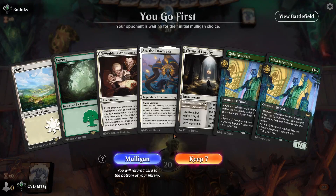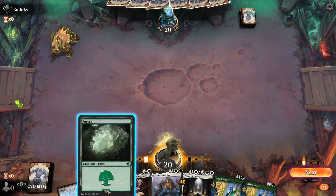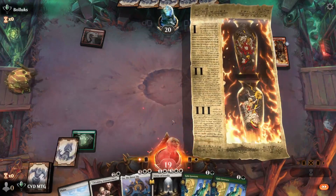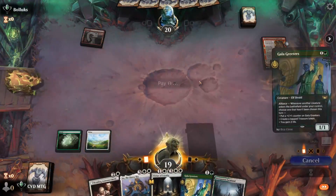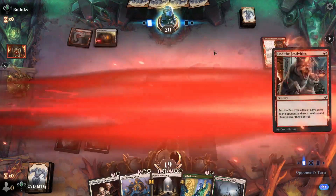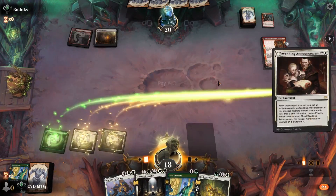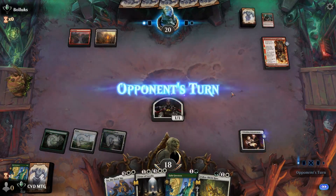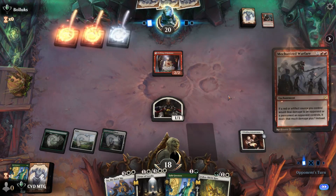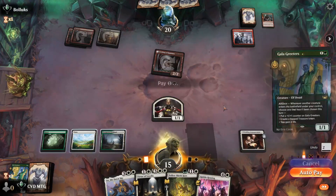Game one — we definitely need some more land but I think we're going to keep it. Let's lead with the Forest, and of course the opponent can be playing mono red. Let's get our first Greeter down, and they're going to end the festivities. Let's go with the Wedding Announcement, and mech warfare — we'll take three. Let's go with our Gala Greeters.